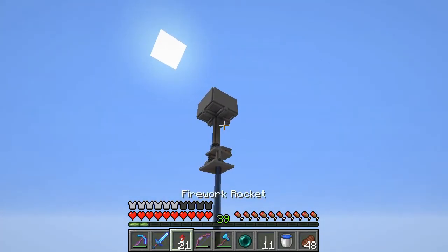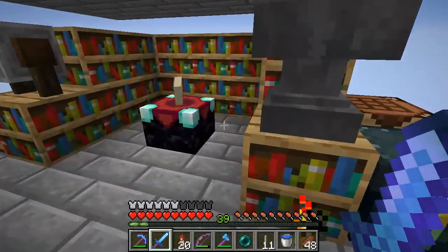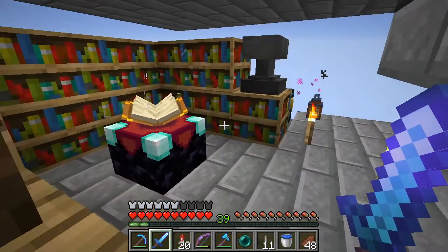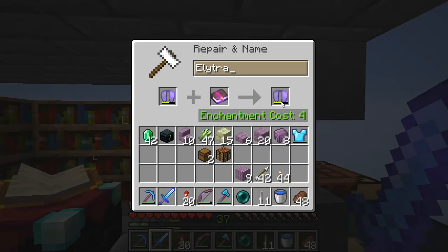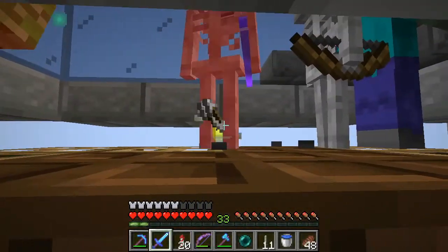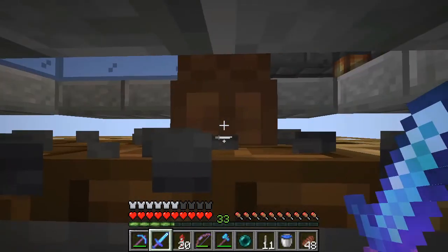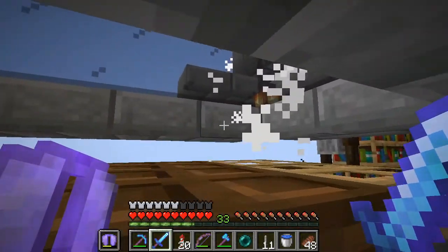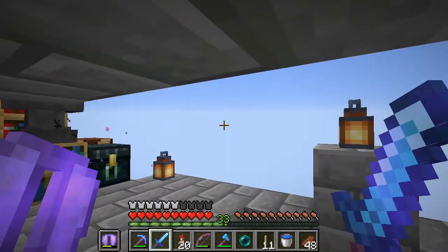I only ended up getting one elytra. I just did those two little fortresses we ran into at the end there, and then decided to get out of there because continuing would have been a very bad idea. So we have Mending - boom, Unbreaking - boom, and now all we have to do is put them on. 256 levels - let's see, come on, oh don't die. Do I have to hold them? There we go, oh yeah - this is so beautiful!